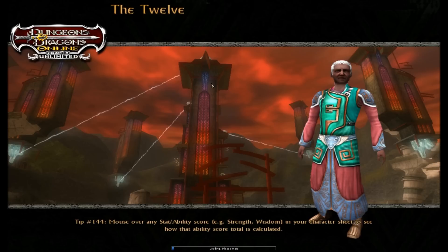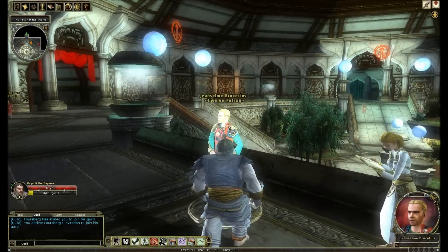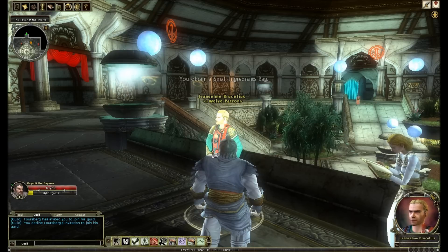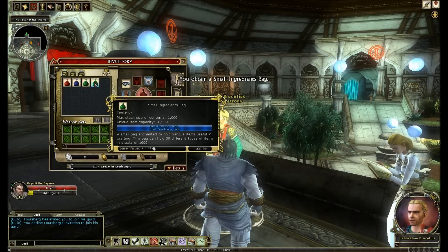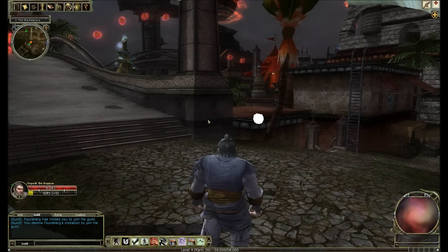He's level 4 - a veteran character, because I can start them at level 4, which you can unlock with favour if you want. Now, here we go. Over here is Genselm Brusetius, who will give us a small ingredients bag which will hold 30. And that's it for the completely free bags, I'm afraid.